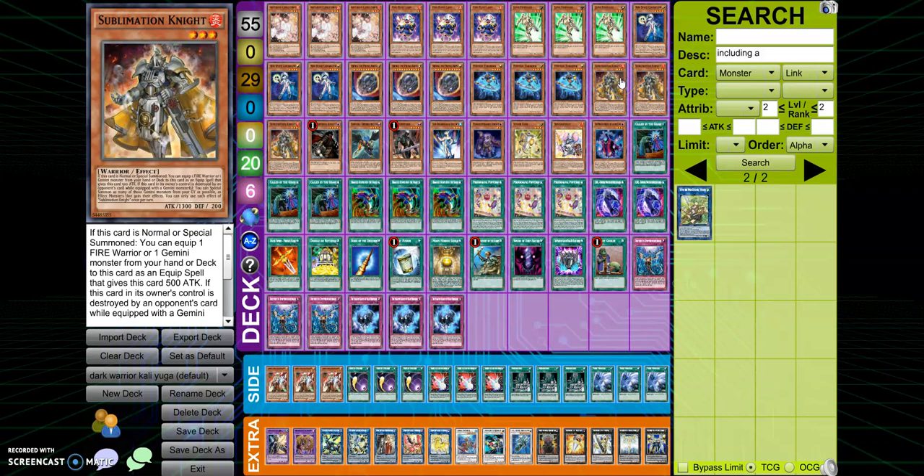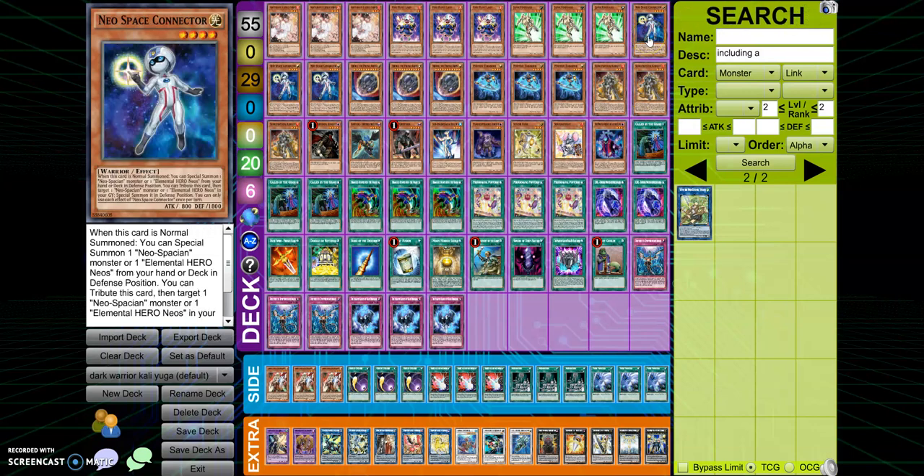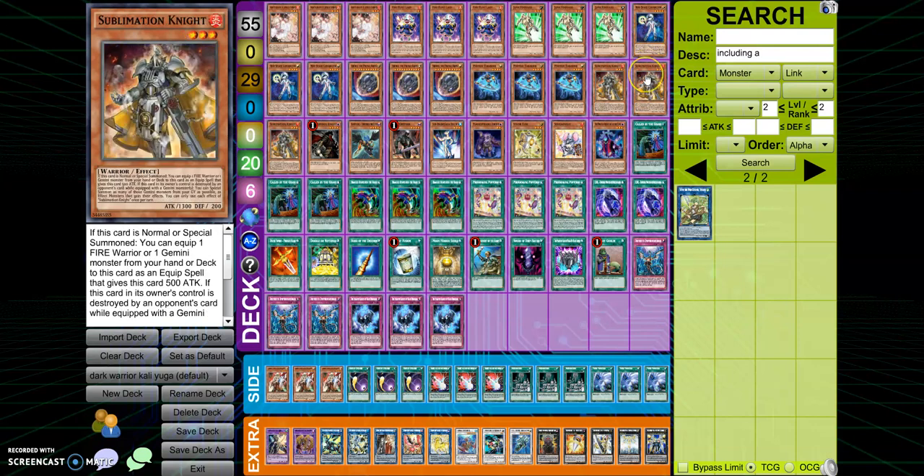Next card: Sublimation Knight, which is one of our one-card combos. There are seven one-card combos in this deck — anything else you can still pair off with two Warriors. This accounts for combos four through six because you play three Sublimation Knights, which basically lets you equip it with a Squeak Knight. Squeak Knight then summons itself and you have it set up that way. Still a very good card — not as good as Connector because Connector lets you snipe a hand trap, but still very good.